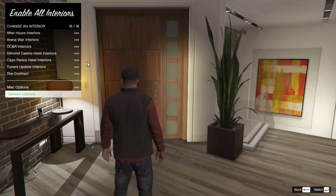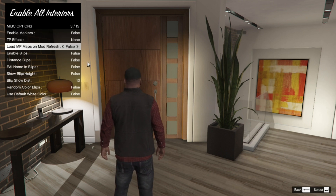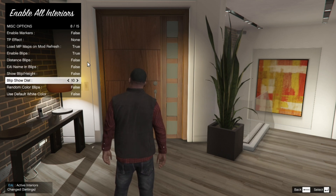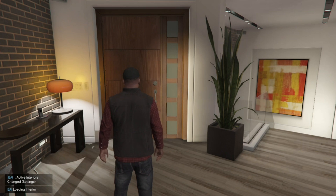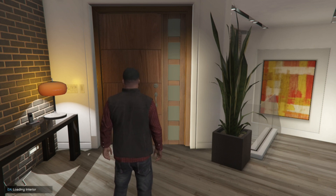Once you've finished with your settings, scroll right down to the bottom to Misc Options. Really important: make sure that you change Load NP Maps to true and Enable Blips to true. This next step is optional, but go to Random Color Blips and change that to true as well. Then go back to your main menu, go to Refresh Interiors, and that's all you've got to do.